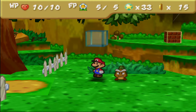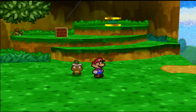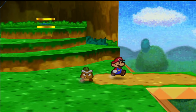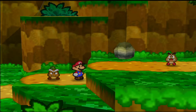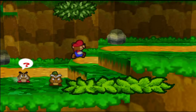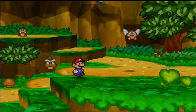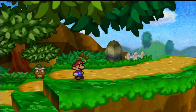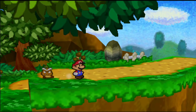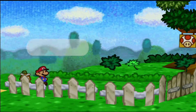One badge in particular that I really want to go and pick up — and I think it's actually pretty costly, like 25 or maybe 30 star points — is known as the Peekaboo badge. It's something I want to make sure I go and pick up, because that will actually help us out really well later on throughout the game. It lets us see what type of HP the enemies are going to have, so that when we actually do some of the hard difficulty battles, I can see what the HP points for those enemies are going to be like.